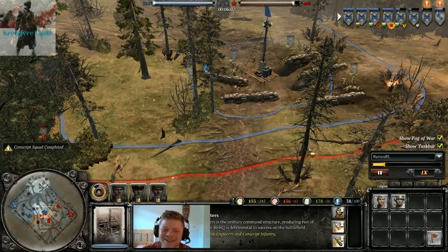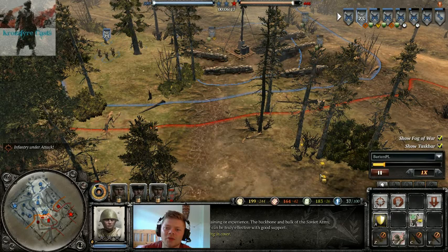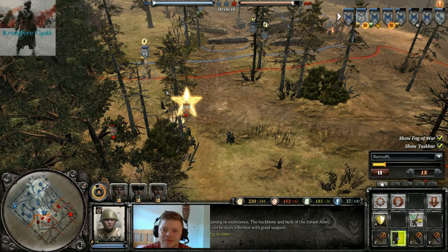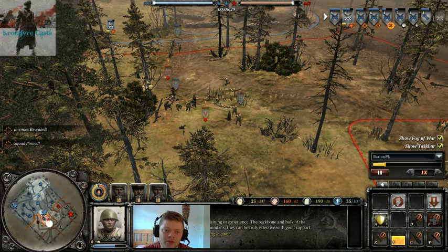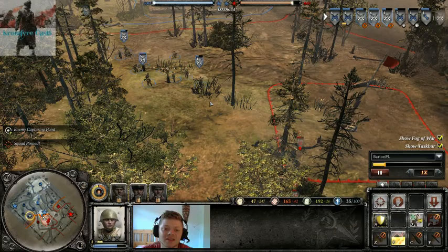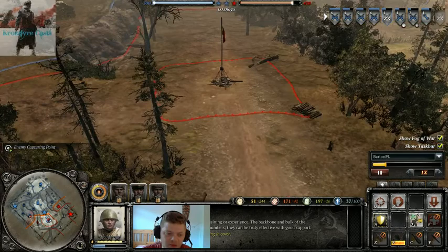He's just building Conscripts. This is how Barton rolls — exploiting the strategy to show that doing unique things really pays off if you've got the patience, the practice, and the microcontrol. This is a lot of units to manage, making sure they're all capping, doing the right thing, in the right position. He just absorbed the MG fire, easily flanked around, and because he had the positioning he won the fight. He didn't actually do much damage at all, but he's able to shove away and deny his opponent's fuel by sheer numbers — sheer bodies alone.